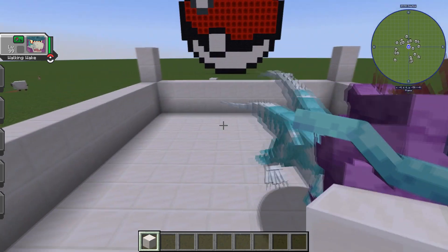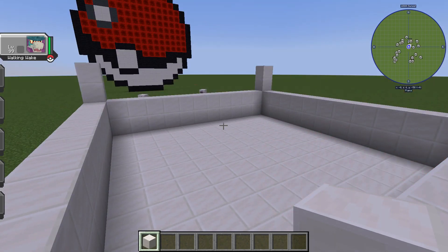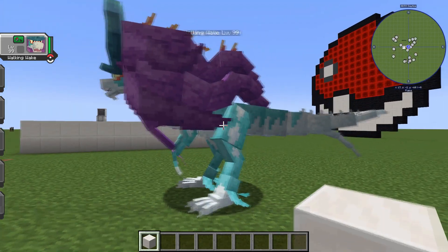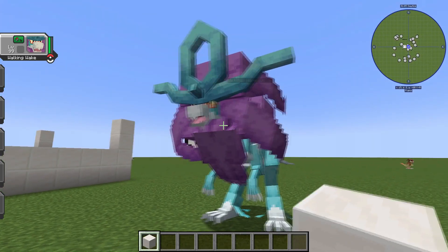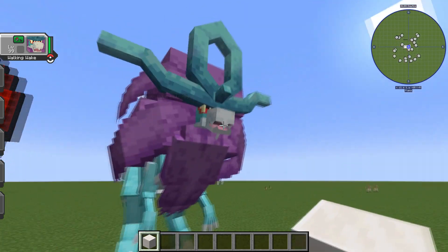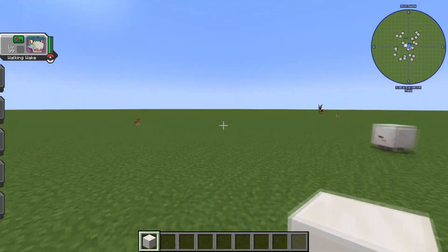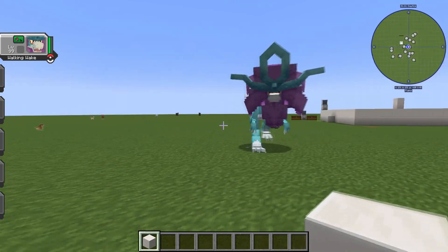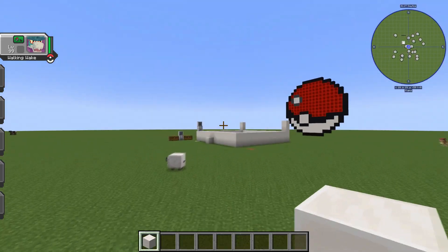Number two: Walking Wake. This one's from the Scarlet and Violet series. It's like a Suicune in alternate form — really crazy design. Look at how massive it is. Just gorgeous. That's why it sits at the number two spot. Definitely one of the coolest Pokémon you can get on here. Nobody can stop you if you've got this behind your back. Not as terrifying as Garchomp, but still really, really awesome.